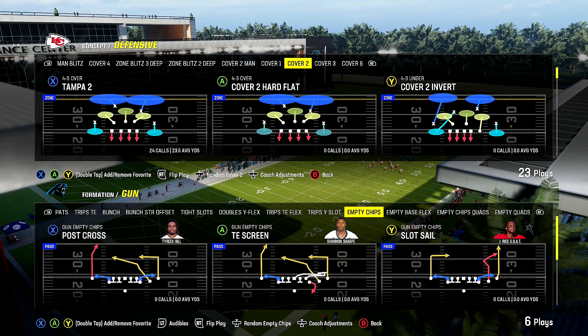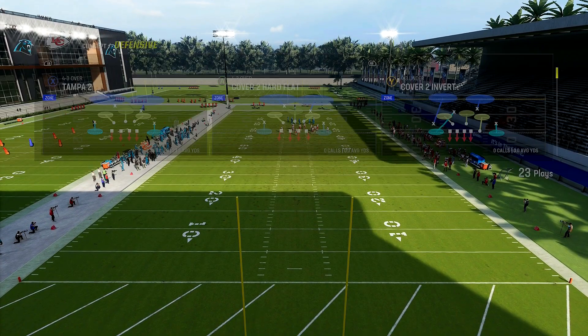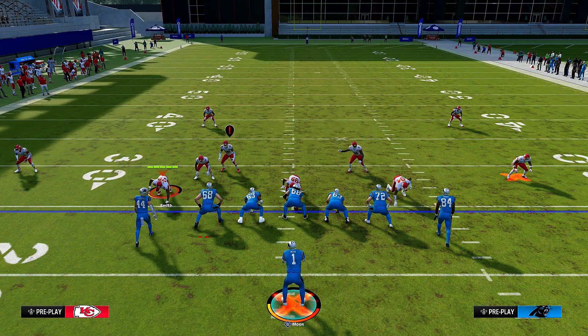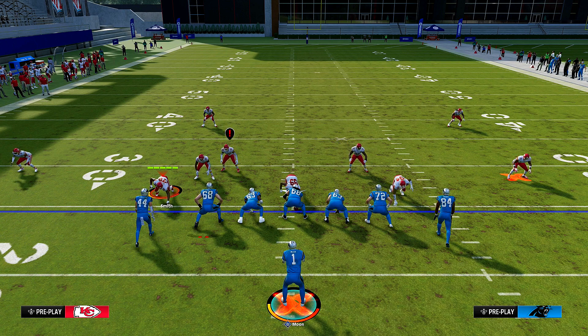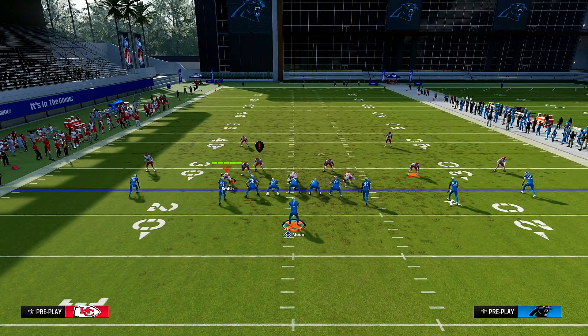The Post Cross Gun Empty Chips — this is Patriots offense against cover two defense. We don't really have a lot of time and we're on the left hash. Remember that it's hash specific. The only adjustment you need to do is put B on a comeback route, just like this.